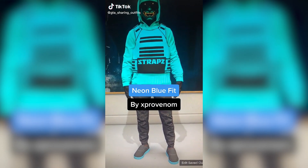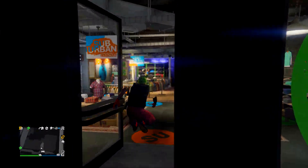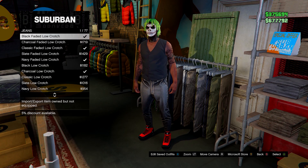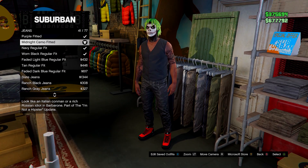To start off with the video, we have a neon blue outfit right here by X-Pro Venom. It's quite a nice outfit, very simple to do. You want to come to a clothing store, go to jeans and go to the midnight camo fitted, number 41 — the midnight camo fitted.